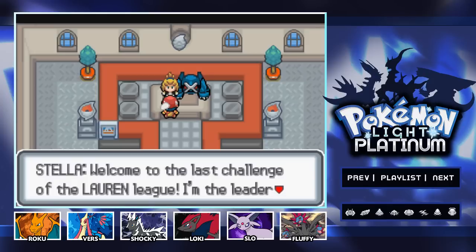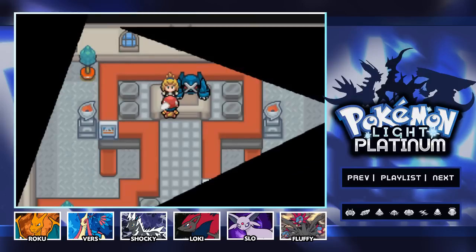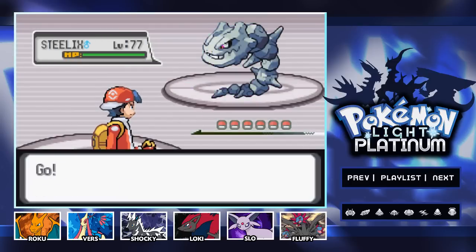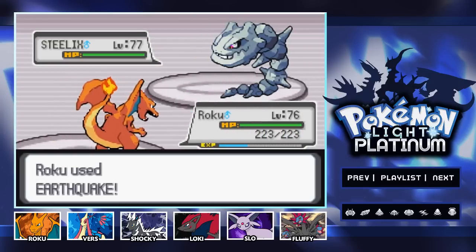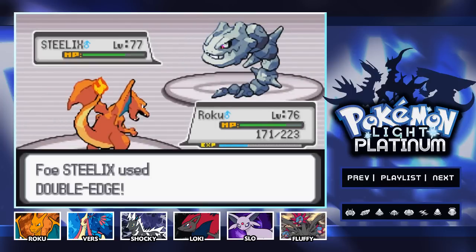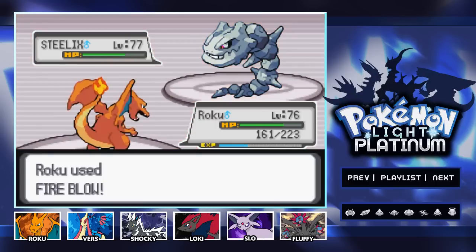Welcome to the last challenge of the Lauren League — I'm the leader of this gym and you'll have to defeat my steel Pokemon to move on. Rodri versus Stella, Iron M City's gym leader, the steel type trainer. She actually has purple pants and a purple headband — that's kind of neat. We're gonna open up with Roku and go for the Earthquake. I thought that was gonna do a little bit more damage. I'm not gonna use a revive for this one either — I'm gonna try to make sure we don't have to use any revives or potions from now on. The Pokemon have finally caught up in levels to us.